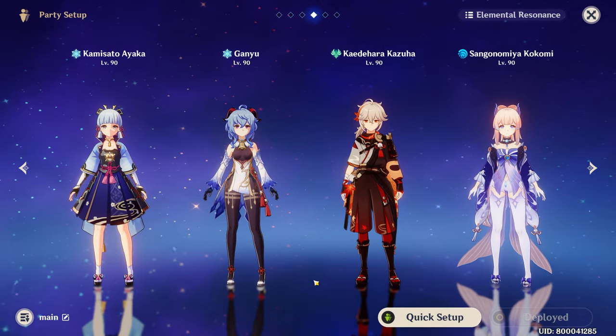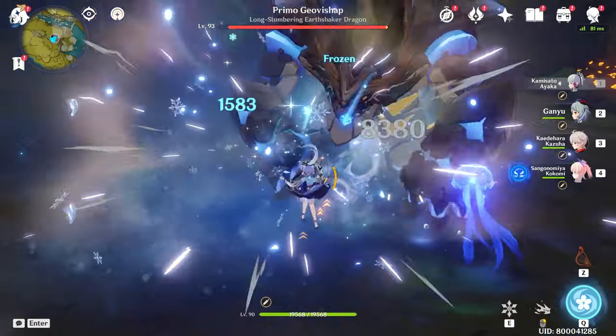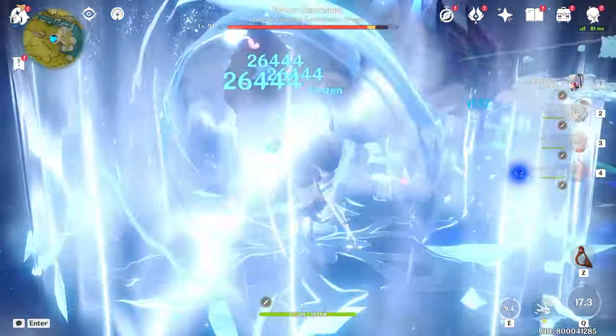As a bonus, I do think that Ganyu is a fantastic sub DPS when paired with Ayaka, as she can serve as both a battery as well as fill in on Ayaka's burst downtime.